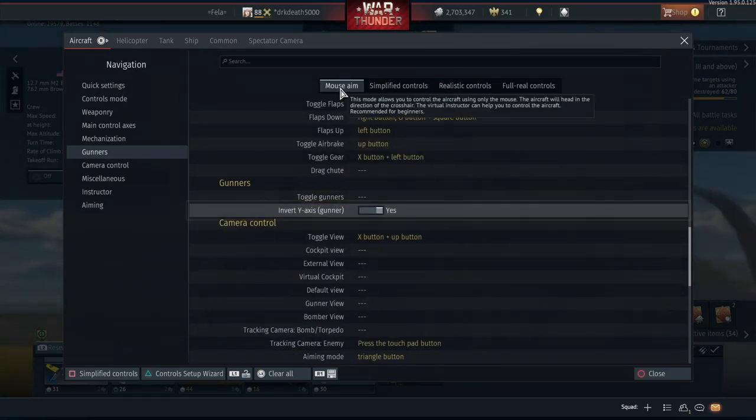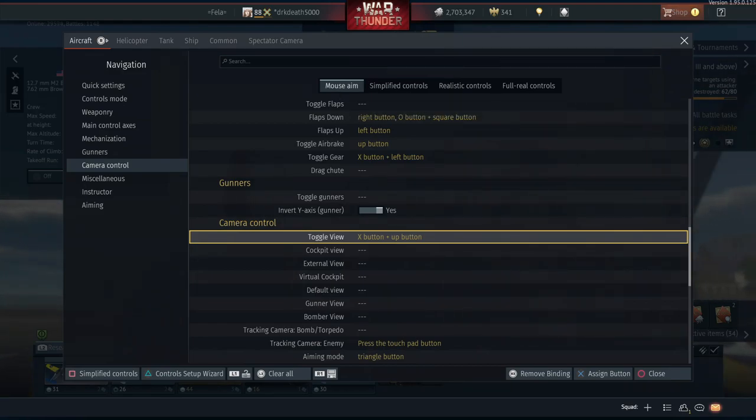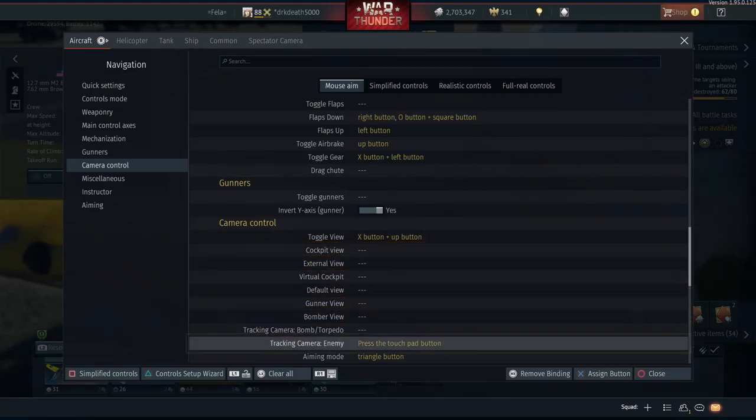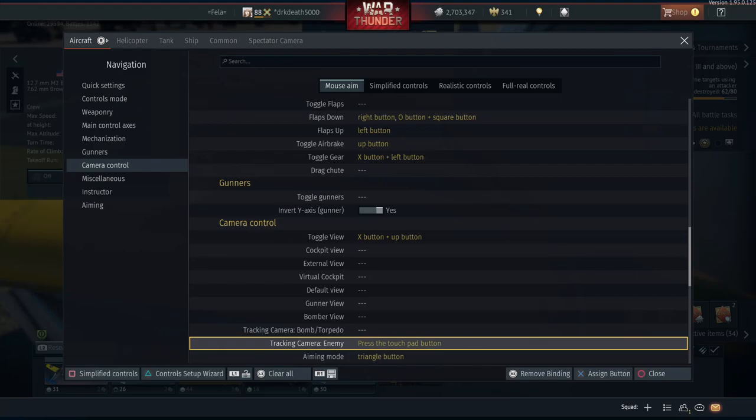There are a few things to bear in mind in the camera control section. Toggle view is going to switch from third-person view to virtual cockpit view to first-person cockpit view. Playing air realistic you're going to be using this a lot, particularly at the beginning of the match when you switch into virtual cockpit to set your climbing angle, then switch back to third person when action starts. Tracking camera looks at your selected target - it's not something I use very often but it helps with situational awareness, and I have this set to the touchpad so I can tap and hold to look at my selected target.